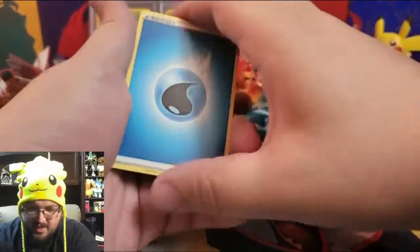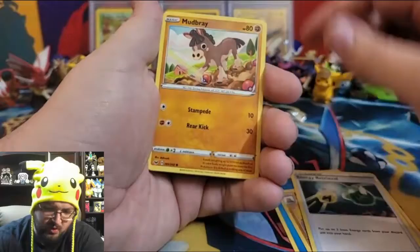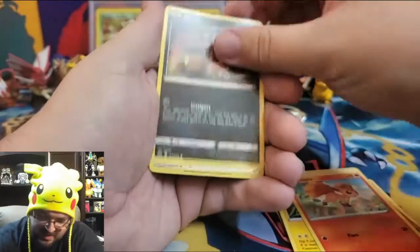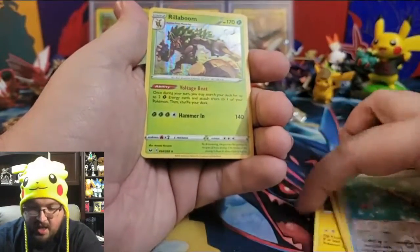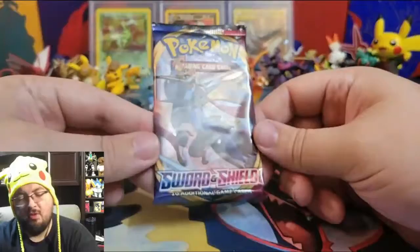Pack thirty-five: Water Energy, Dugtrio, Switch, Energy Retrieval, Mudray, Hootoot, Pinurchin, Vulpix, Nickitt, reverse holo Ordinary Rod, and a holographic Rhyperior. And now, it is our last pack — time for last-pack wonderment!